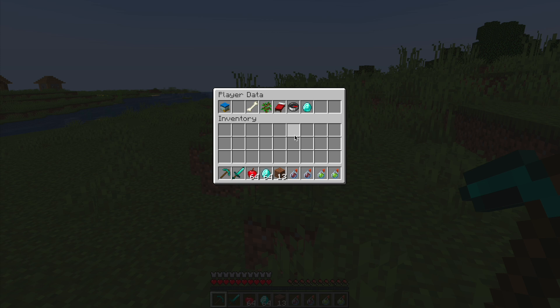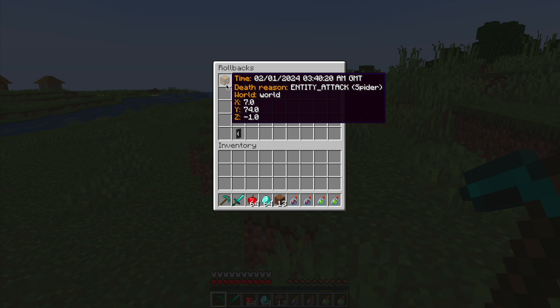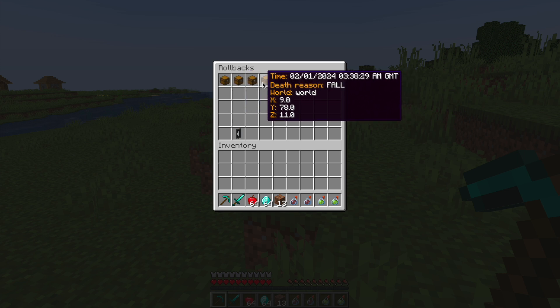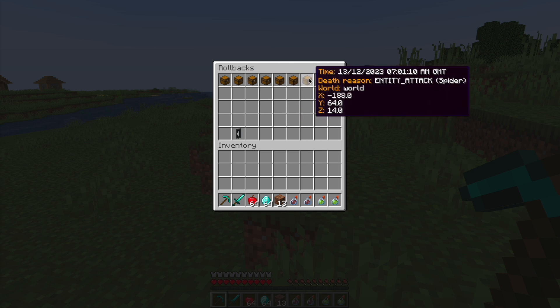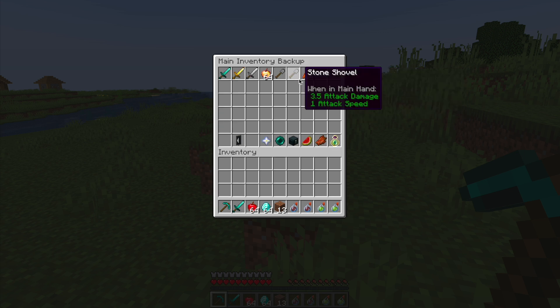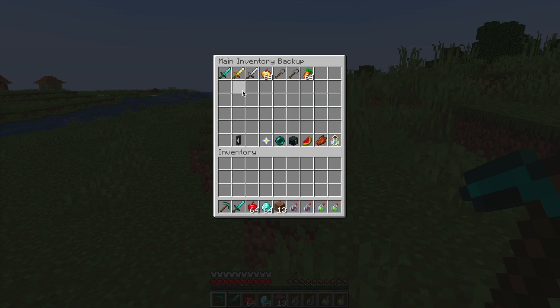Those are the different segments that will save instances of your inventory, and you can go back to any of them at any time. If you click on one, you can see it gives the time, death reason, the world, and the coordinates. You can see I was playing with some spiders, then fell off something, and you can click on these to see exactly what you had at the time it occurred.